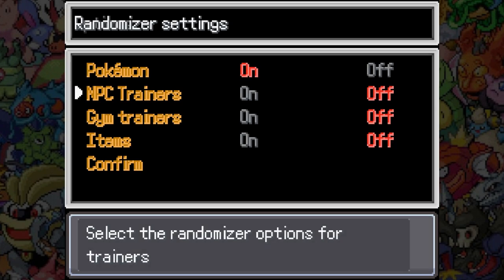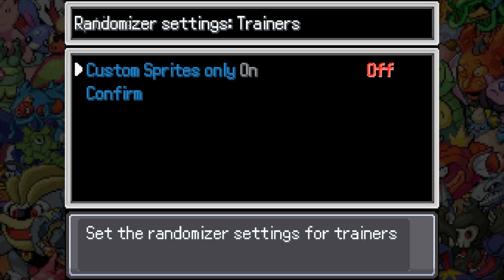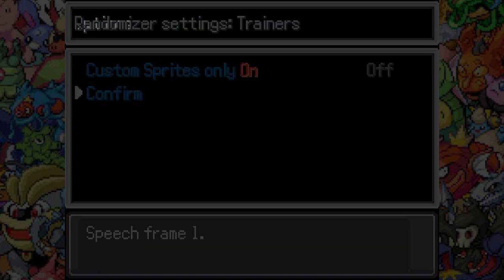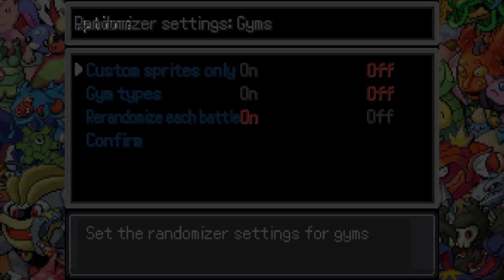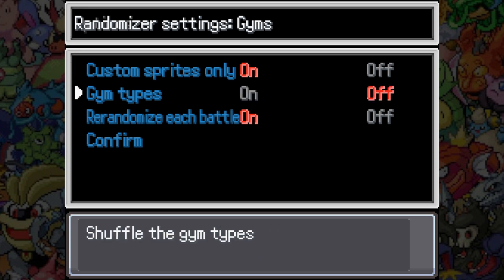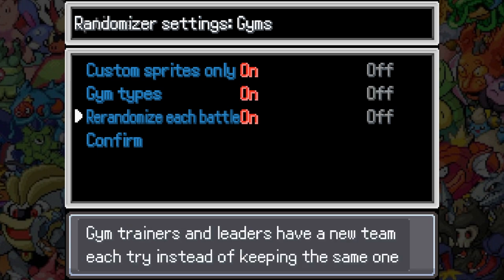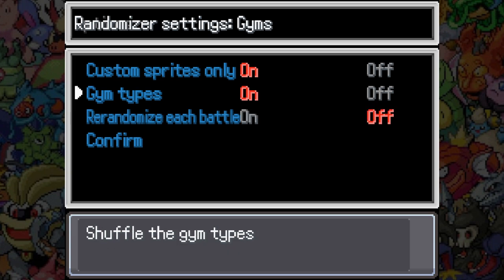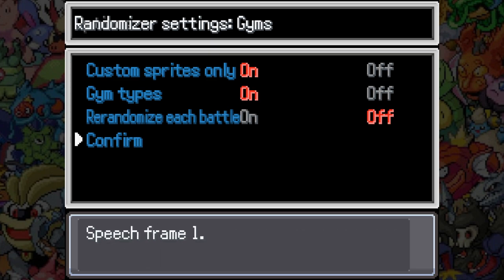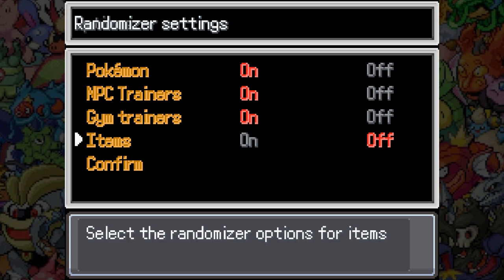NPC trainers — sure. I'll have them only use Pokemon that have custom sprites. Gym trainers — we'll only use those. Shuffle the gym types — let's do that, let's see what types we get from the new gyms. I'm not going to randomize items, we don't need to do that.